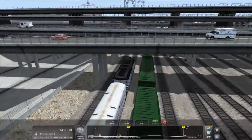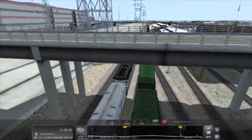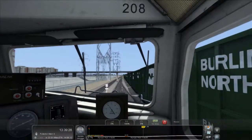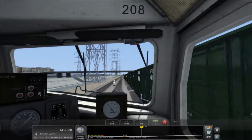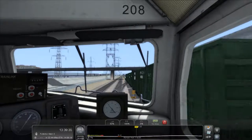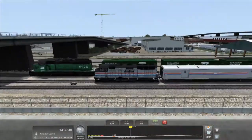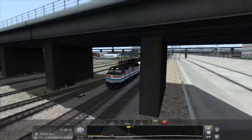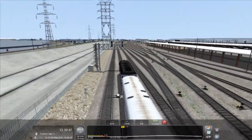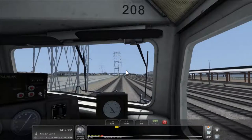Speed limit change! God, it takes forever to get the throttle to neutral. Actually we weren't going anywhere near as fast as I thought — we can afford to accelerate a little bit. Here's the locomotive for that train — that is an SD40-2. And this is that bridge I was talking about which will take us up and over the LA River. Let's go back inside.